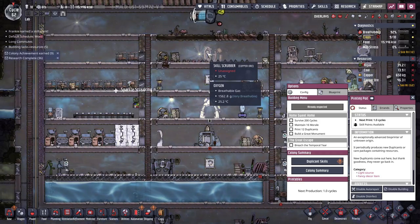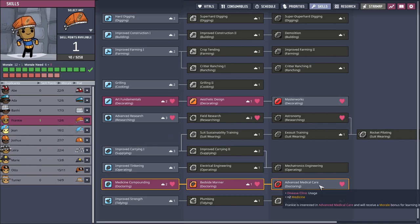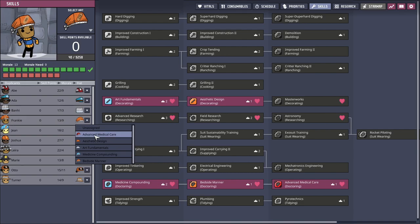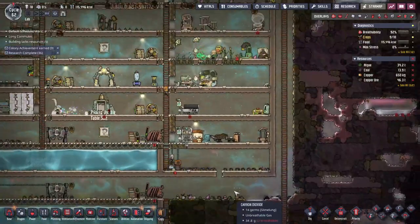We could go through and start cycling people through the skill scrubber so they really only focus on one or two things, but maybe we'll do that later. Advanced medical care — you get the fanciest hat, my friend. You get the big red band-aid hat.